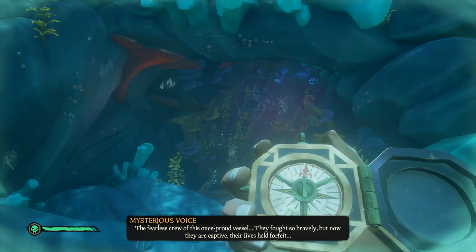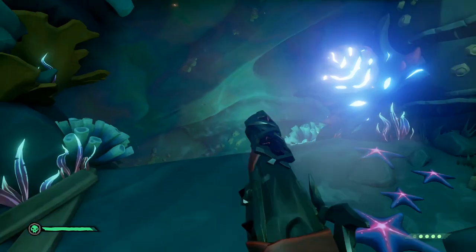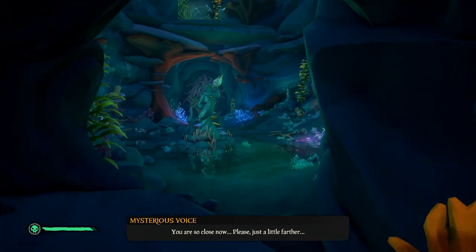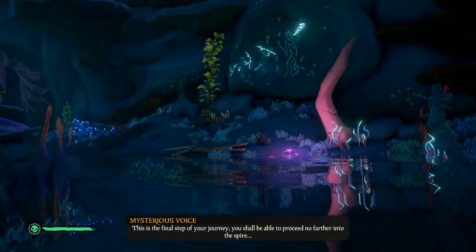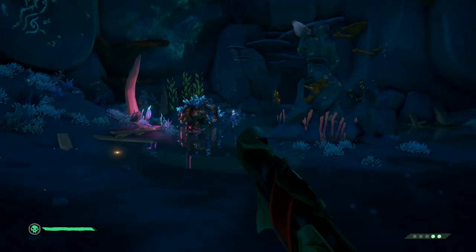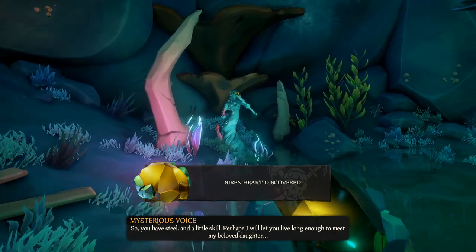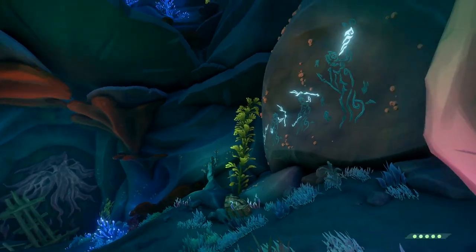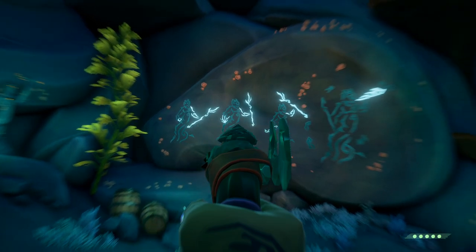When you get out of the water, you'll see a pink flower. If you shoot or flash it, you'll be able to go to the next passage. Then you need to follow the compass that will lead you to a big statue of a siren with three smaller siren statues. Enemies will spawn that you need to defeat. When they're all finished, one of them will drop a siren's heart — some sort of gem that you need to put in one of the siren's statues.